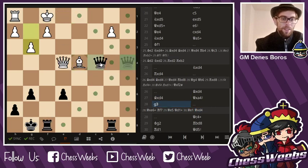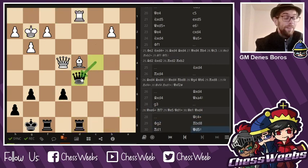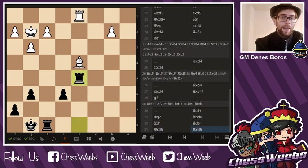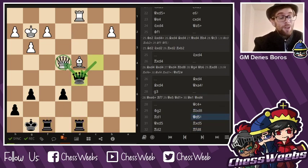g3 was played. Queen c4 check — now I defend my pawn, king g2. Rook d8, rook d1, queen d5. I realized I do not need to rush this position. If I exchange the queens off, there is no way of getting out of this pin. So after rook d2, rook d8, I would be winning another piece, be a rook up. Therefore, after queen d5, my grandmaster opponent resigned.